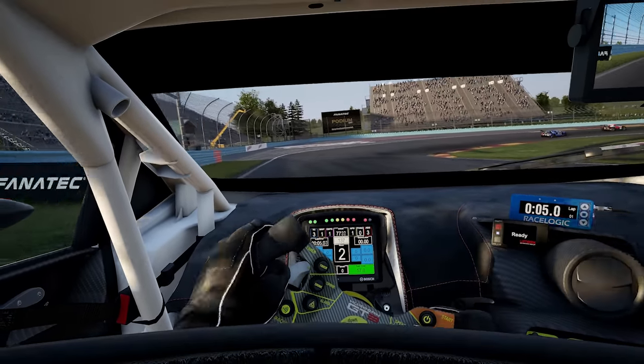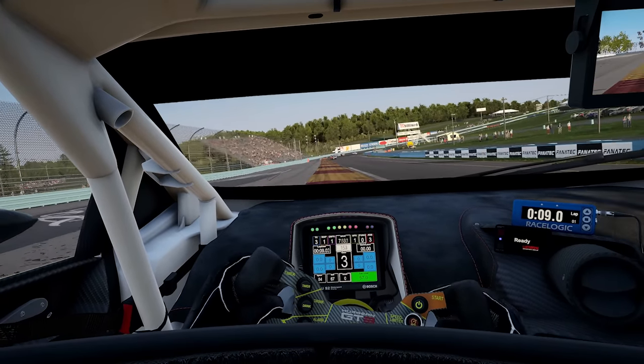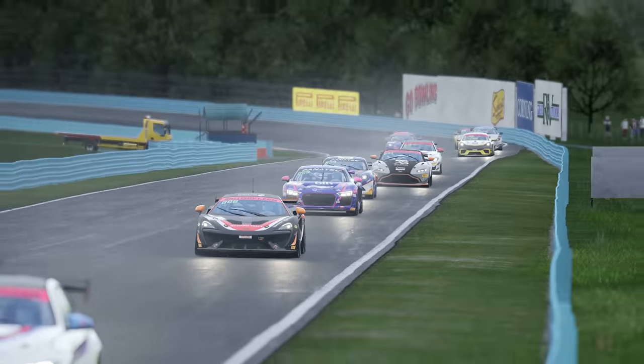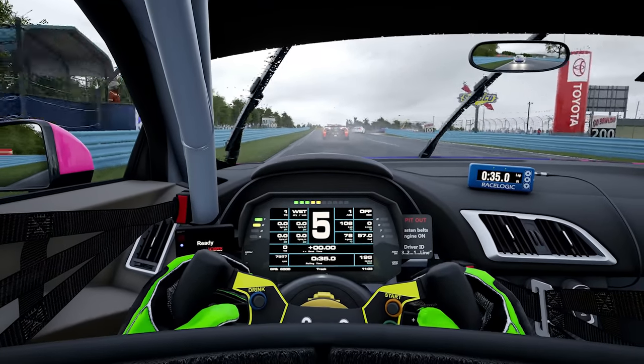Turn 1 is one of the greats, with a downhill braking zone and the widest exit curb you're likely to find. The track limits here are pretty forgiving too, as they are in real life, and overall I'd describe the track limits as very intuitive — but we'll come back to that subject a little later in the video.